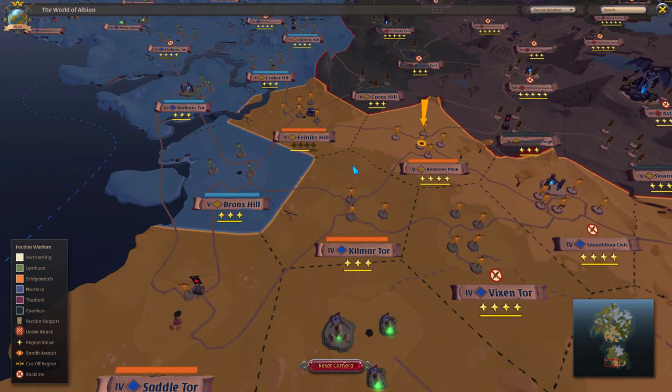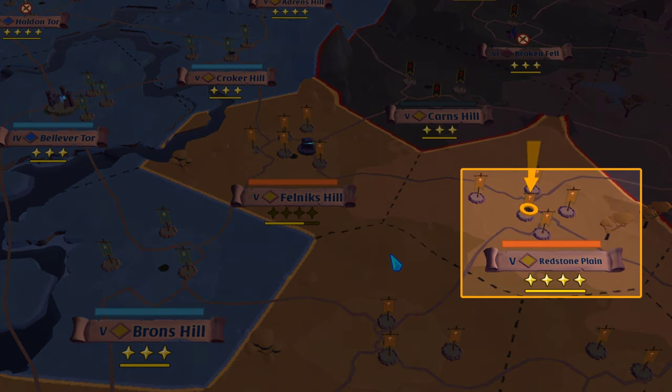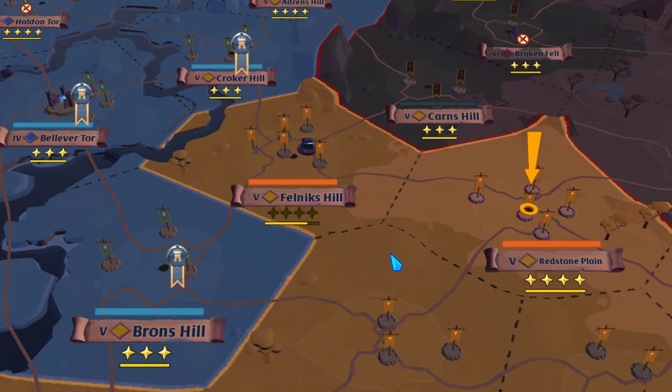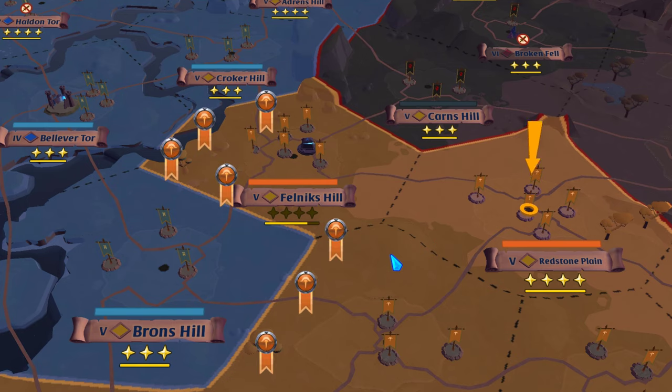In order to capture an outpost, your faction must control at least one adjacent region. For example, if Bridgewatch controls Redstone Plain and Martlock does not control any adjacent regions, then players from Martlock could attack and kill the guards and bosses at the outposts in Redstone Plain, but they would not be able to capture the outposts because their faction does not control adjacent regions. You cannot capture an outpost that is behind the enemy's front line.